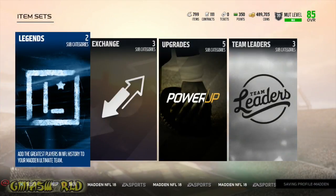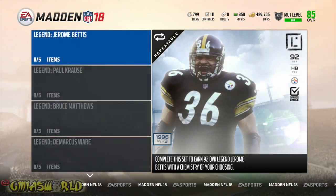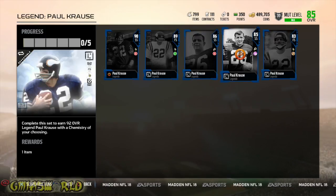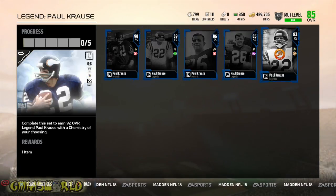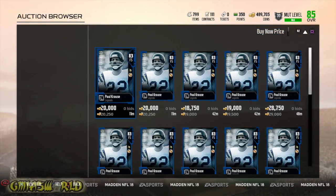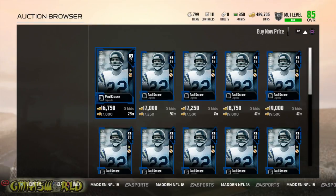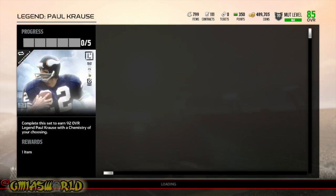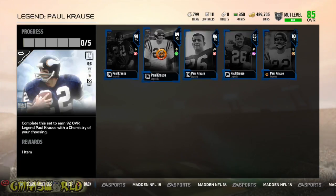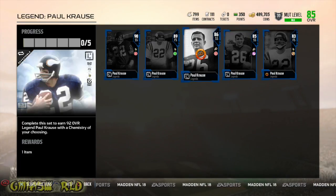Over here you can see where they show you all the new legends. He's also available as a separate legend at 92 overall, and you're going to get one of these. I've been on a streak of only getting the 83 overall legends. Currently it's going for about 20K — that's usually what I've been averaging, about 15K to 20K. That's about the average you'll get from these free cards. Beggars can't be choosers — it's free. Do the objectives, get rid of the card. You never know which one you're going to get. I've seen guys tweet me pictures of getting 89s and 86s, so you could potentially pull an 89.